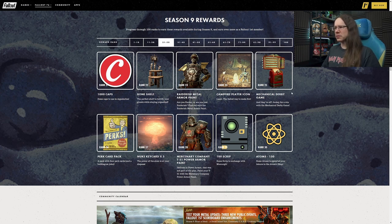Rank 25 we have the mechanical derby game - 'Jockey for a Win.' It's another sort of game that you can place in your camp, like the shooting games and the foosball tables and everything else they've been adding recently. So if you want to set up a kind of arcade type vibe to your camp, there's another thing you can add into that collection.